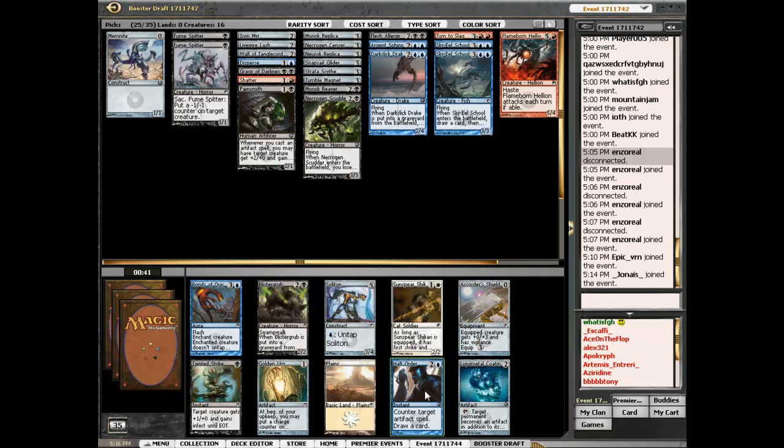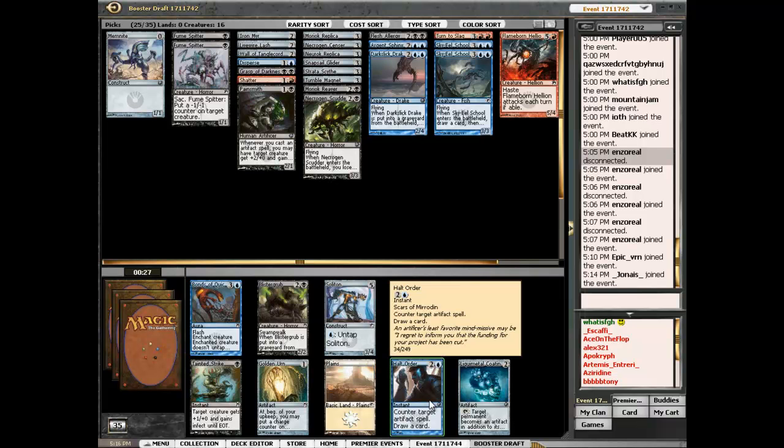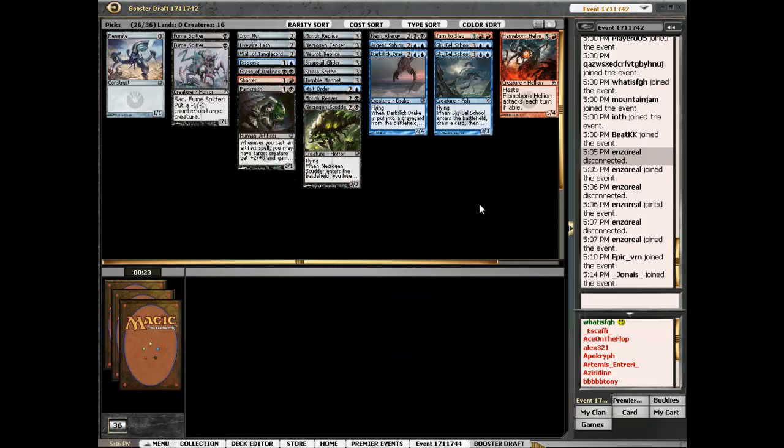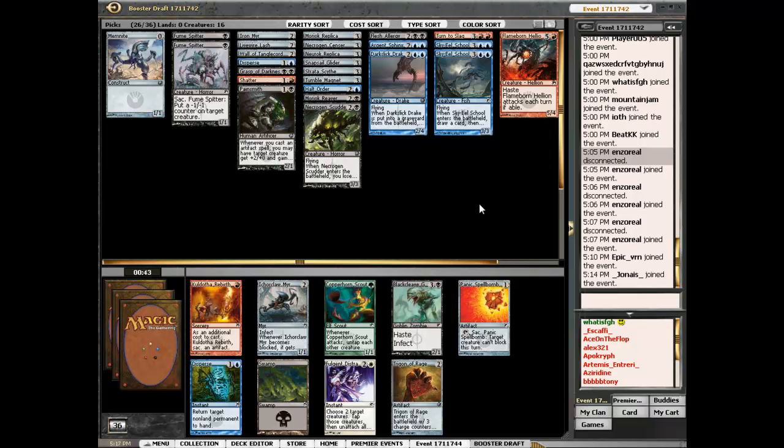It's between Halt Order and a Quicksilver. I don't like Bonds of Quicksilver. I don't think I'll play Halt Order main deck. Trigon of Rage — I think people overrate Trigon of Rage. That's a late Necropede Claymore too. Trigon of Rage is pretty good with flyers though — I might not be able to reload it.